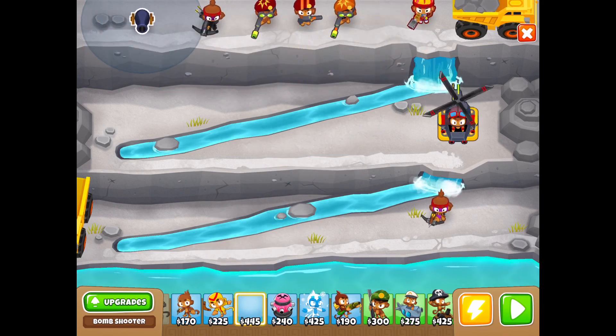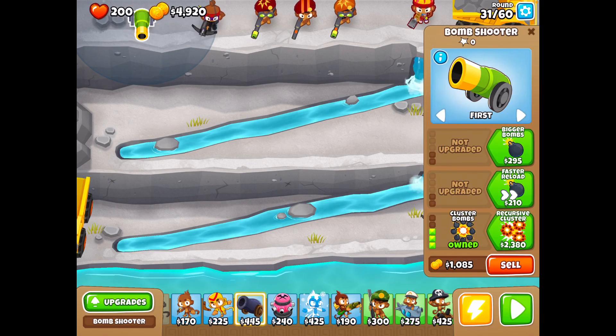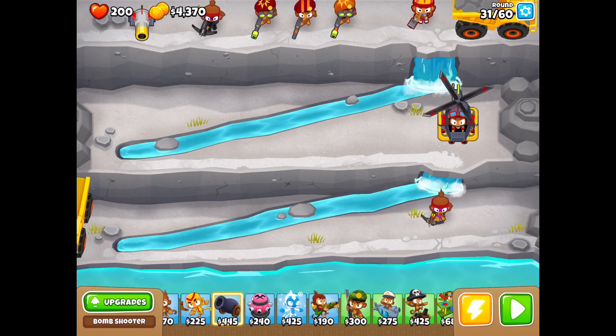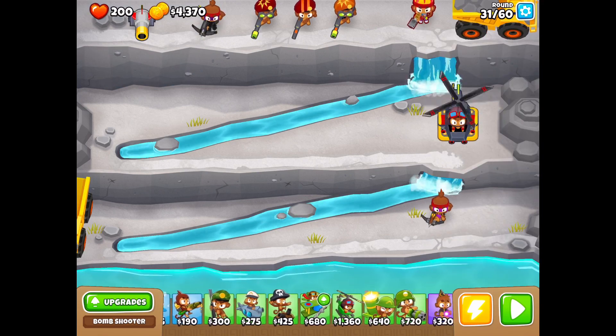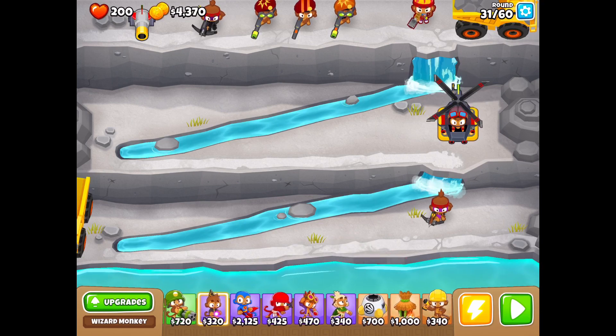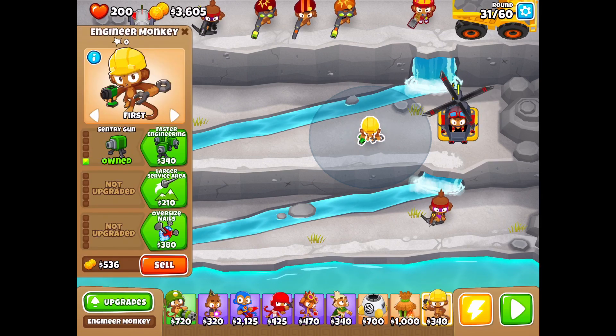I'll put a camo at the start. Cluster Bombs, Missile Launcher, Sector Strong. Now I just need a few things in the middle - probably an Engineer Monkey with a Sentry Gun.